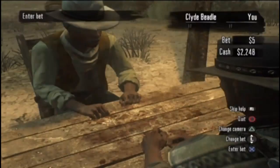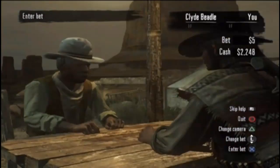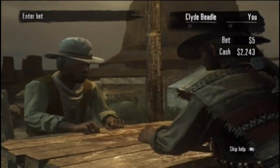Now we all know the point of Arm Wrestling is to show how big our biceps are — to slam the opponent's hand along with their self-confidence down the drain.